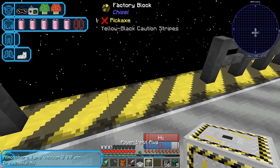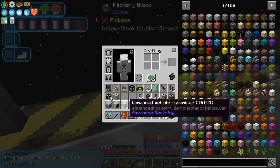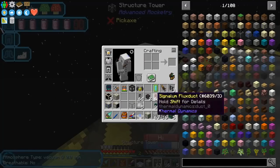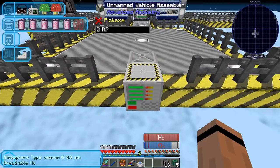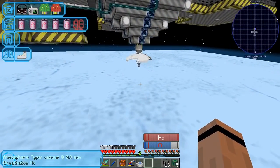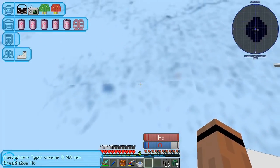Alright, let's do this. You've got to put down the unmanned vehicle assembler and it really needs to sit one block out. I'll put a temporary block there. Oh yeah, that's feeling gas-gianty to me - look at it, it's beautiful! Let's go check our biome scanner. Really? You're not a gas giant, you're an earth-like world? Okay.